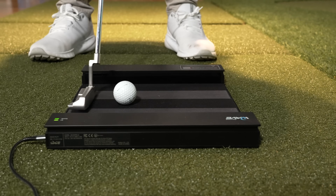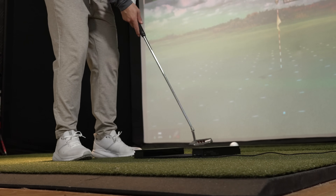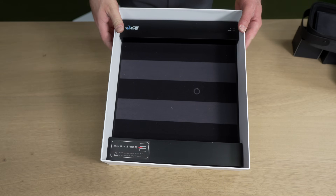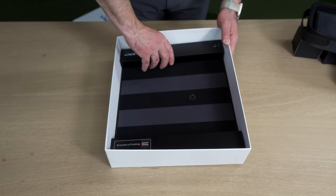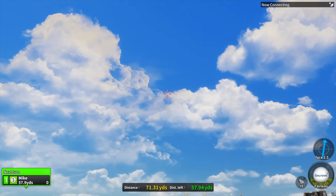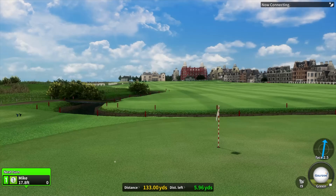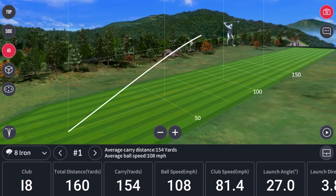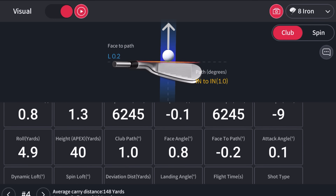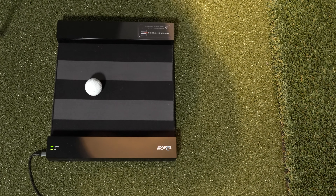The GolfZone Wave solves one of the biggest problems most home golf simulators face, and that is accuracy of putting. It does that by including a separate piece of hardware specifically designed just for this purpose. You also get mind-blowing graphics, over 100 different golf course options, highly accurate launch monitor data, an amazing driving range and short game practice ecosystem, and the best putting experience hands down that we've seen on any home golf simulator.